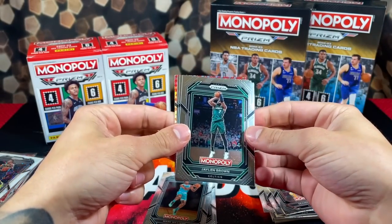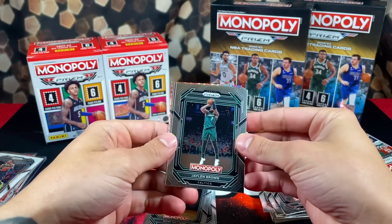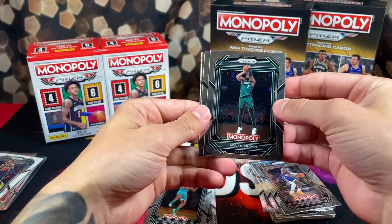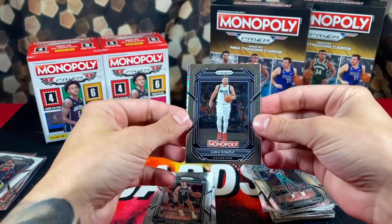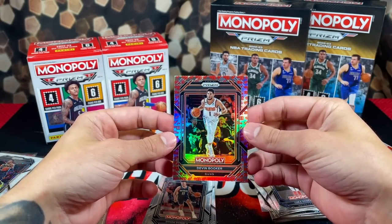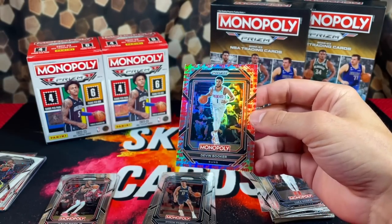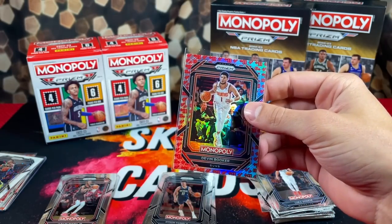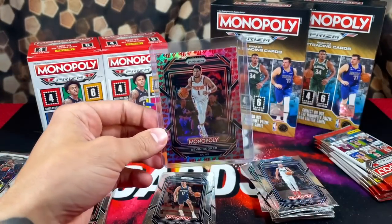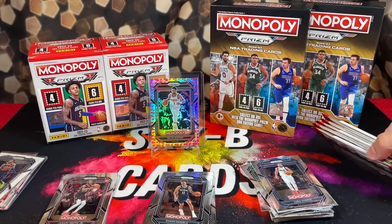We got a dice parallel — bang, that is what we're talking about! Shout out to whatever this mystery thing is, it must be a good luck charm. Pack two: Jalen Brown, Dyson Daniels, Luka, and Devin Booker — what an absolutely beautiful card. The dice parallel Devin Booker. I've been pulling a ton of him lately — pulled his color blast and his gold shimmer not too long ago. It's like I'm a Booker magnet. Gorgeous — five more packs to go.